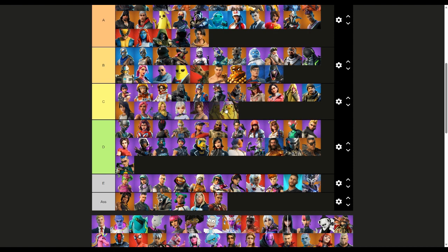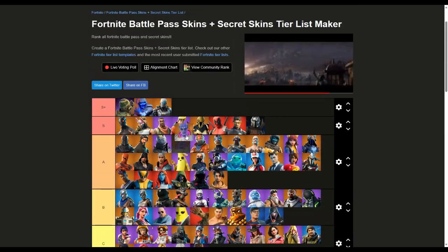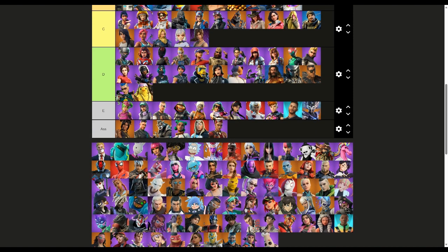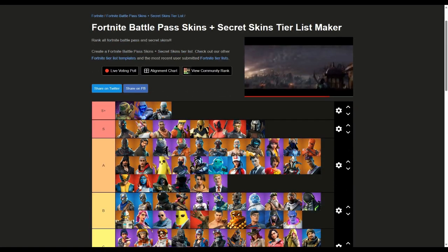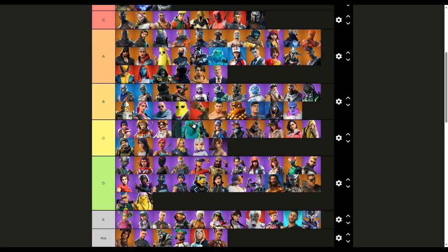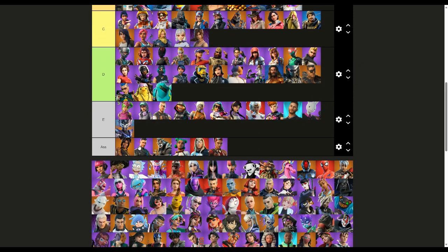Chicken — D. Might be a medium skin but I don't really like it. This boy right here had a really good set — I'm going to put him a nice B, I use him for his back bling though. Agent Jones — I'm putting that in a nice A because it was a skin you could build up, I love that. This one is a D. Guggimon — I gotta put that boy in E.